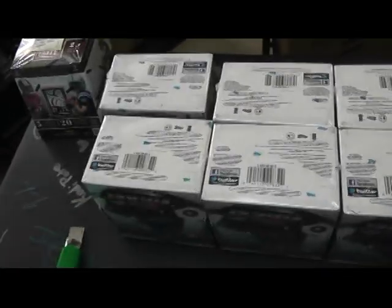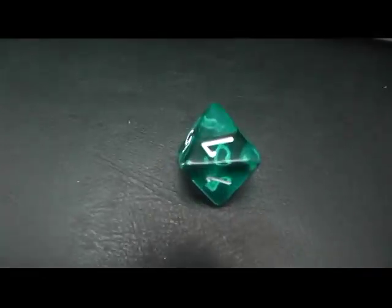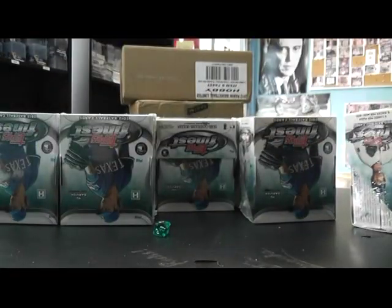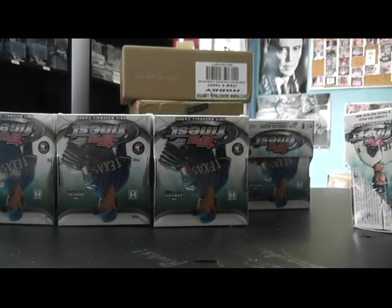We'll do one to four on the back and then five to eight on the front. Where's the die at? There we go. Dong, you got box number seven — so that's that one. I forgot my pen, I'll have to use a paint pen. I'll just put a D on this one for yours. There we go.